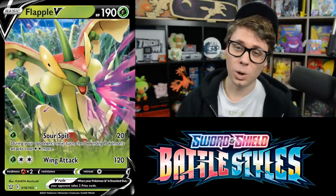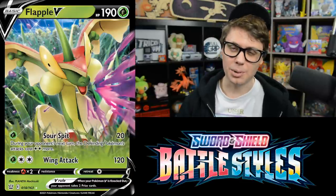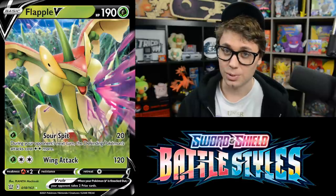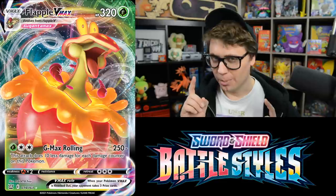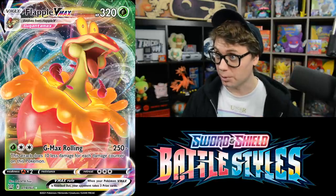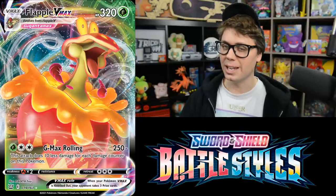Sorry Flapple fans — both Flapple V and Flapple VMAX qualify for the fun tier. Flapple V has 190 HP with Sour Spit making the Defending Pokemon's attacks cost two Colorless more, but Switch negates that. Flapple VMAX has 320 HP and G-Max Rolling does 250 damage for a Grass and two Colorless, but does 10 less damage for each damage counter on it. You could use Cheryl to heal and power it with Rillaboom, but Corviknight is just explicitly better.